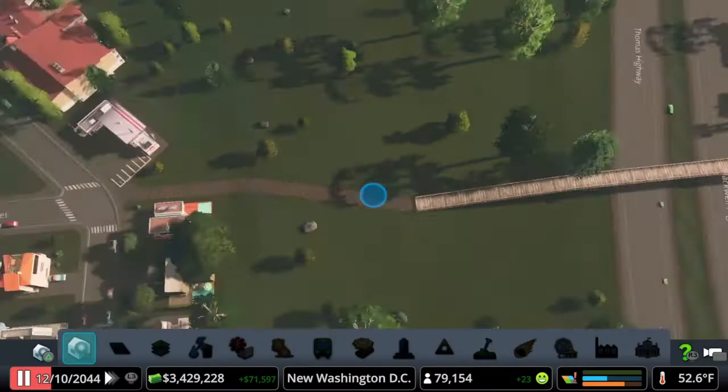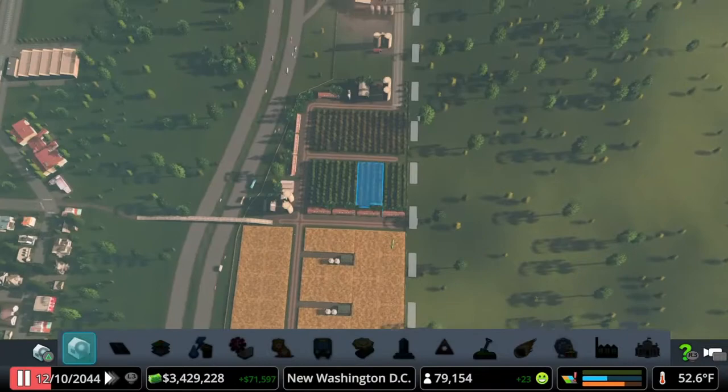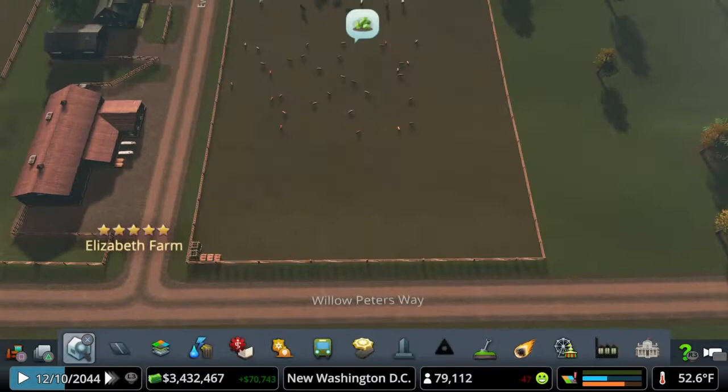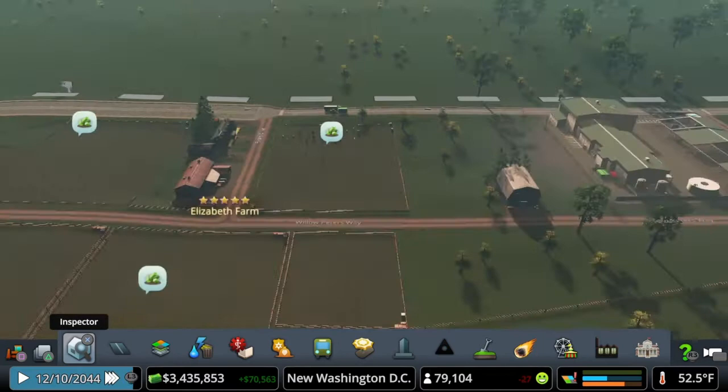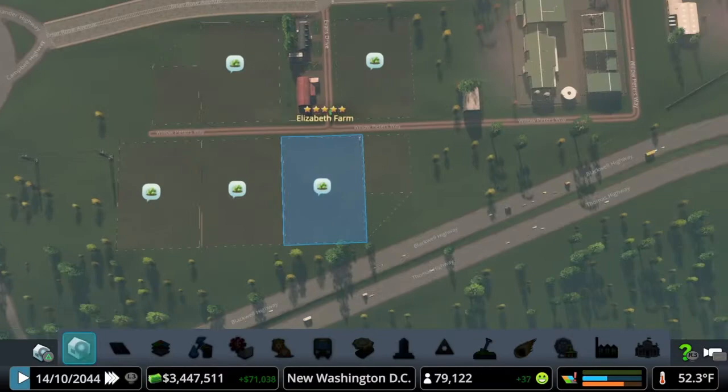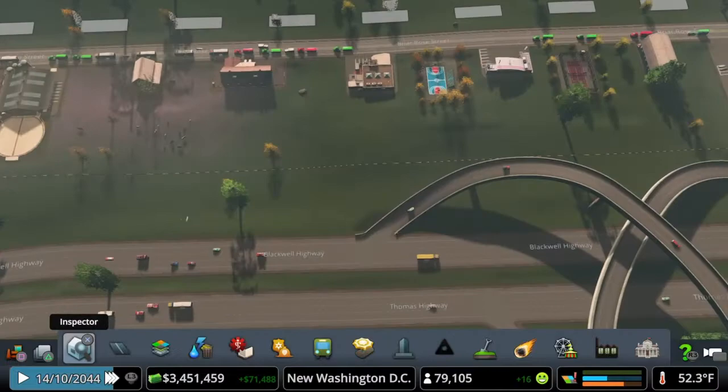We've got everything set up for our five-star industry. I wanted to point out these two spots where our last pastures were. When you move pastures, the animals naturally bump to three times speed, realize that's not where they're supposed to be, and will slowly head out and cross over to where they're supposed to be. We may have expanded too much with resources, but all it will do is export to another town, so we'll be okay. There is a lot of traffic on this road and I'm hoping two lanes can handle it.